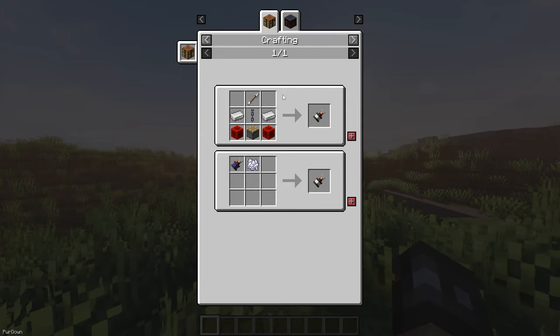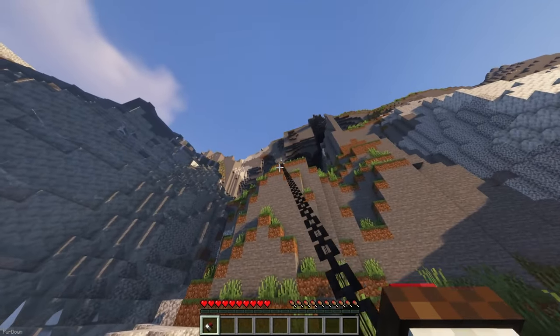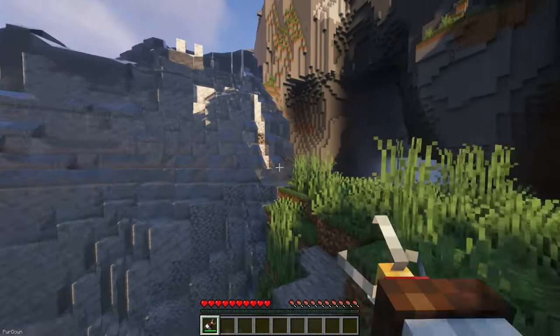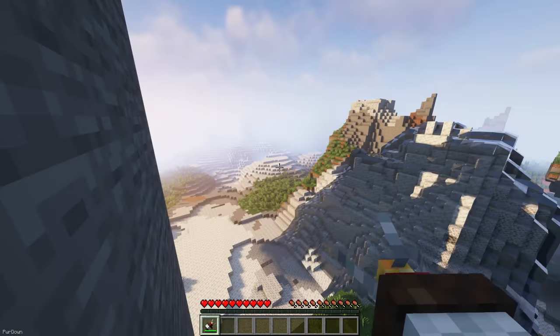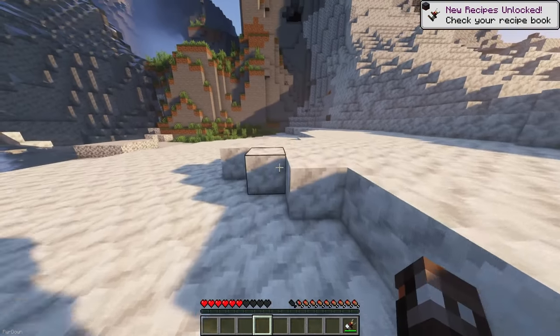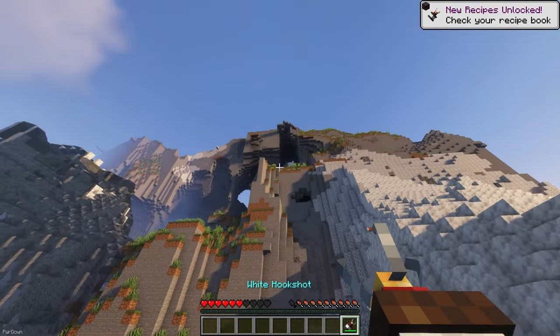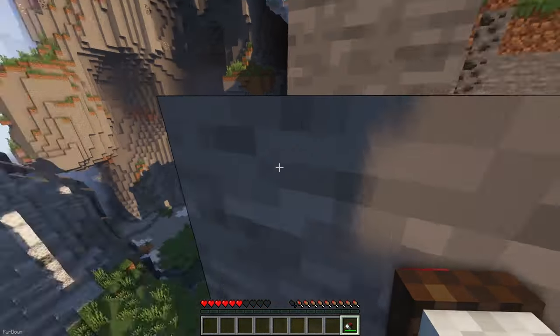The Hookshot is a new tool which you can craft with two blocks of Redstone, a Piston, two Iron Ingots, a Chain and an Arrow, and you can dye it in some different colors. When you hold Right Click with the Hookshot in your hand, it will grip onto any block within a 24 block radius, giving you a new and interesting way to travel. You can take the Hookshot into a Smithing Table and upgrade it with items like Chains, Eyes of Ender, or Pistons to increase the speed, range, allow it to move through water and more.